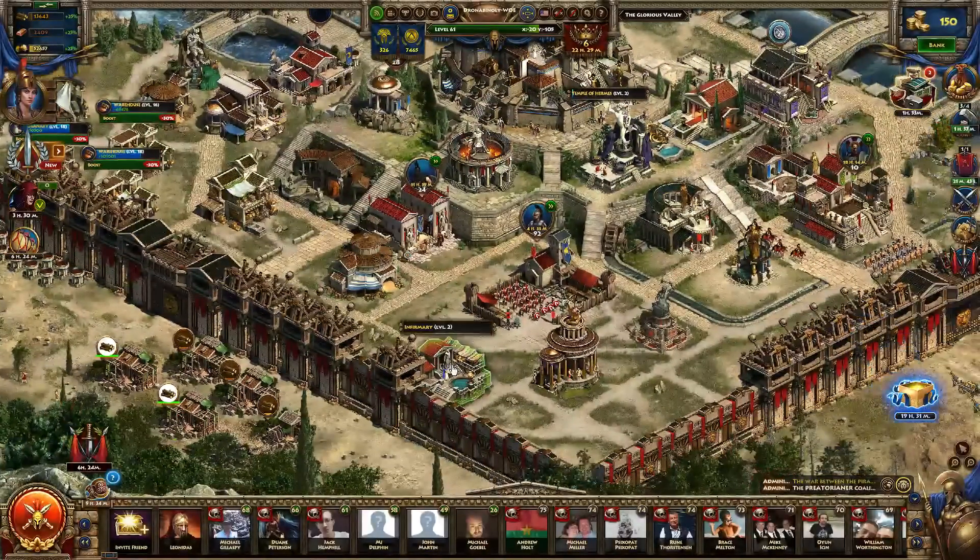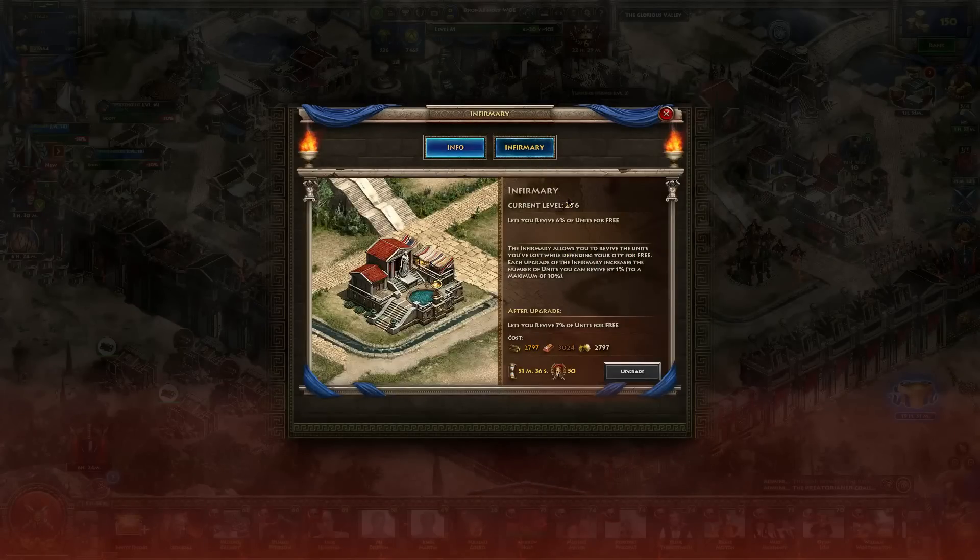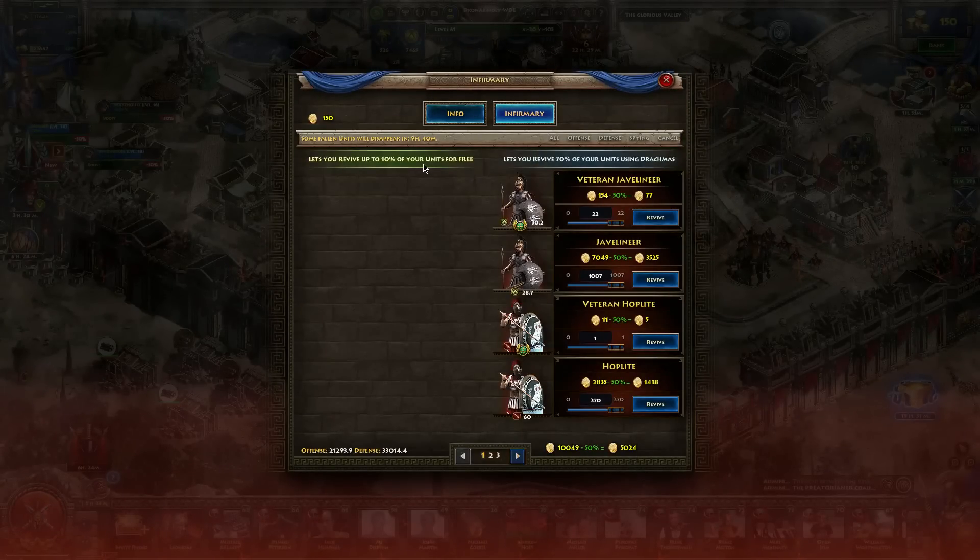After that, we'll go to the Infirmary. The Infirmary is an easy place to revive units that you've lost, and it has a nice feature: at max level 6, the Infirmary will allow you to revive 10% of any units lost at your city for free. To clarify — when you are attacked at your city and you lose units, you can revive 10% of those lost units for free. If units die any other way, other than at your city, you will not be able to revive them for free here.